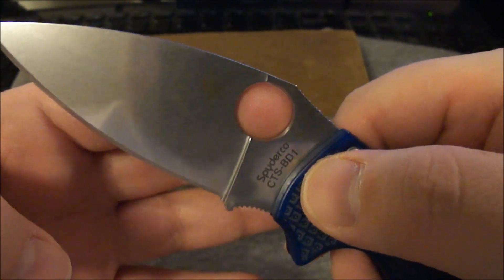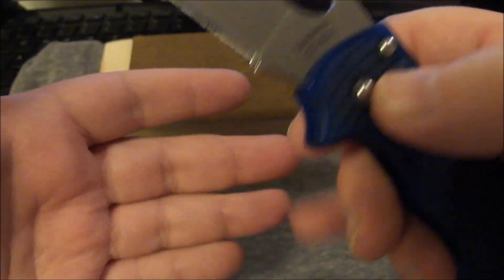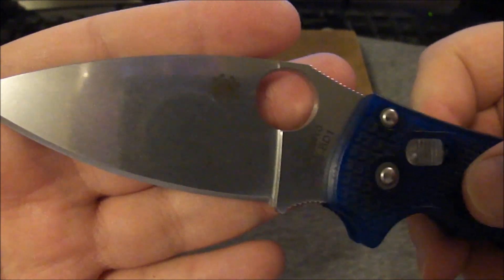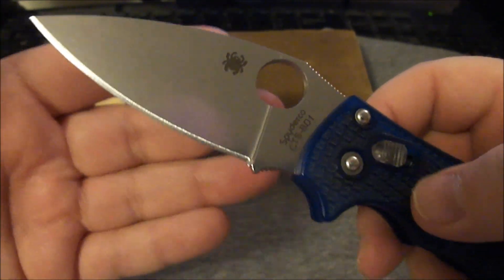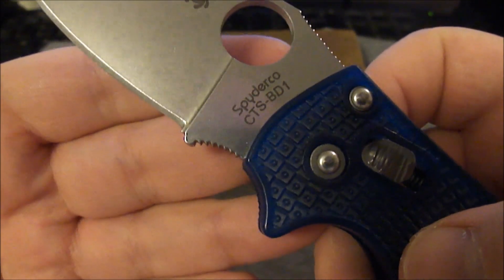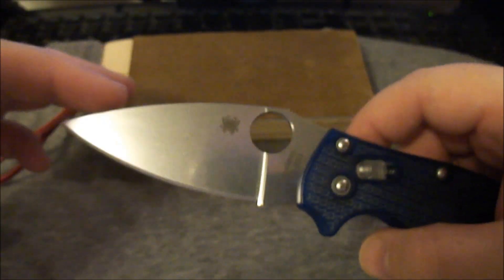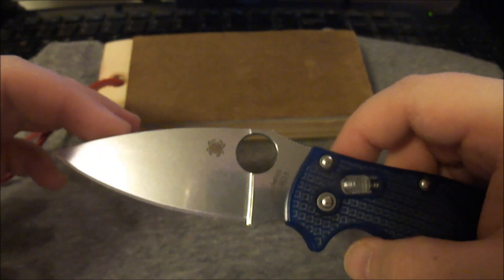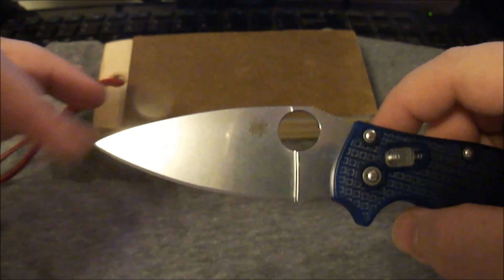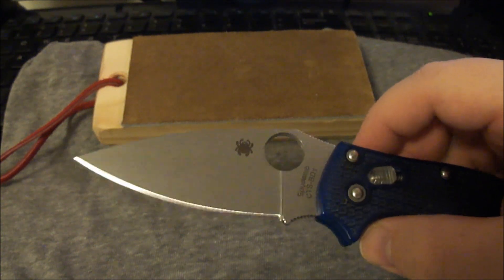Extremely oversized spidey hole — you guys have seen me flip that with my pinky. My pinky fits comfortably in there, and I got some fat fingers, guys, so that's a very generous spidey hole. It's just an overall absolutely gorgeous knife. And then it comes with the tool steel — the CTS BD-1. Absolutely phenomenal overall. So this is my absolute favorite carry option, my favorite carry blade. I'm going to put the camera on me and come right back to you and I'll tell you who I'm tagging.